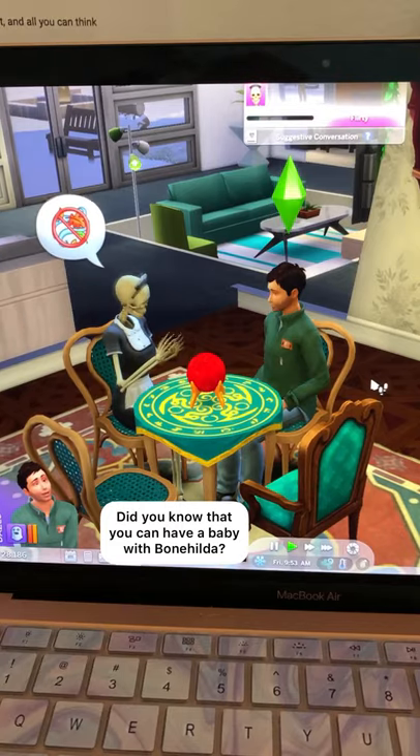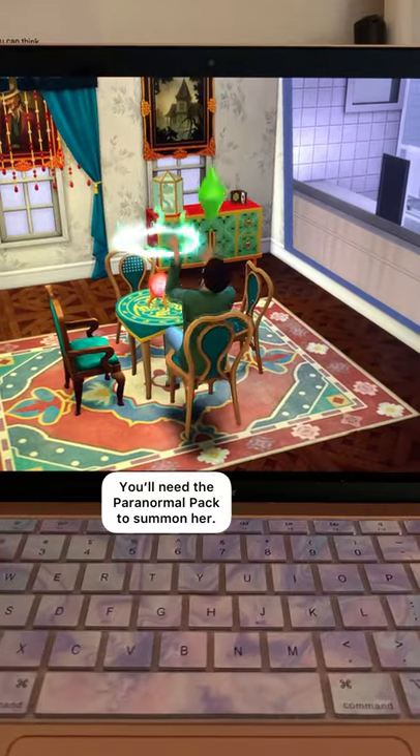Sims 4 Did You Know, part 60. Did you know that you could have a baby with Bonehilda? You'll need the Paranormal pack to summon her.